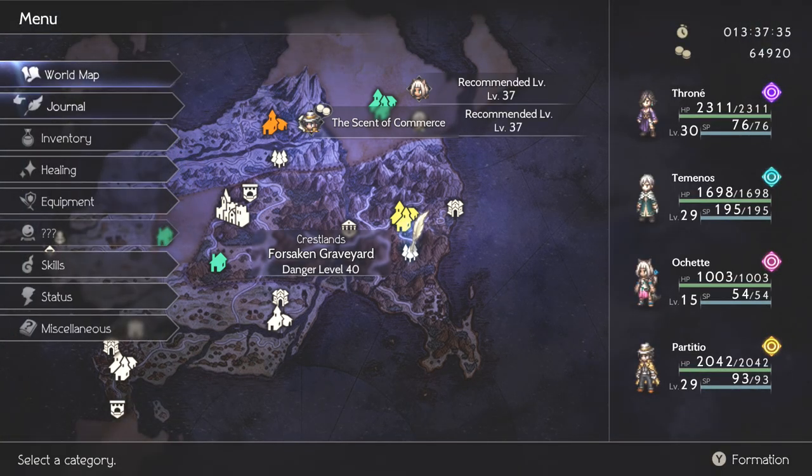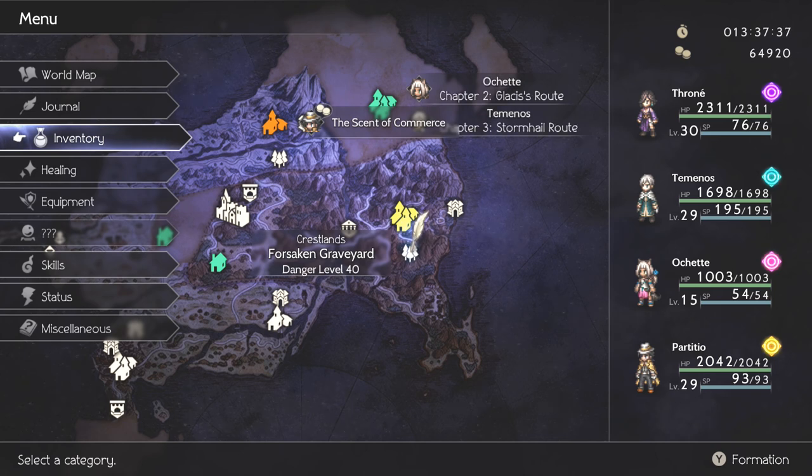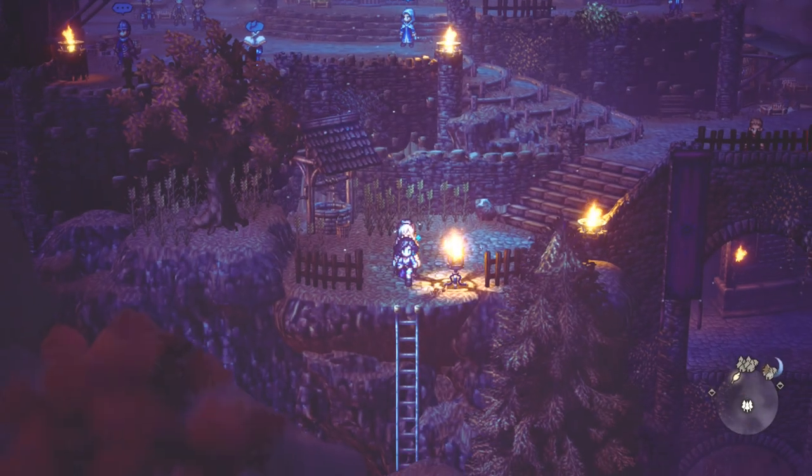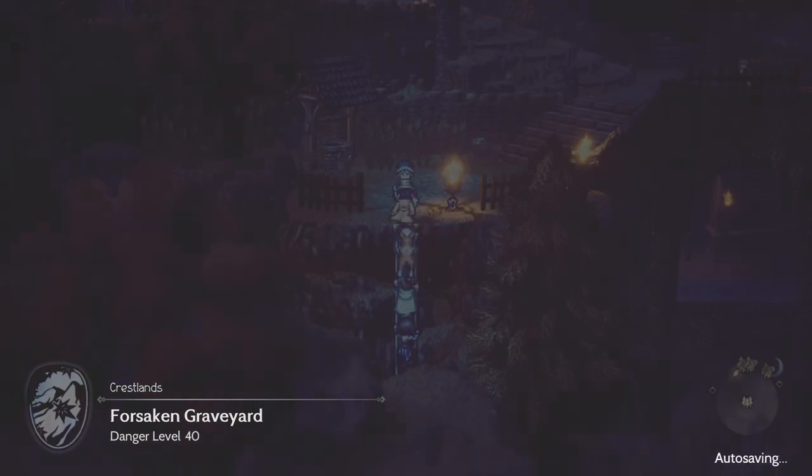Not really much else that needs to be said. You will want to have at least one Pomegranate, just in case — it's not essential, but it's good to have, because giving Particcio as much BP as possible at the beginning is very, very beneficial, just for the purposes of taking advantage of your turns early on. So let's go ahead and make our way down into the Forsaken Graveyard.